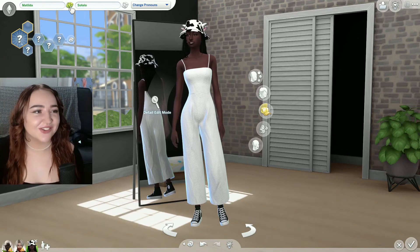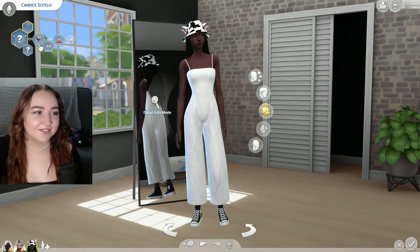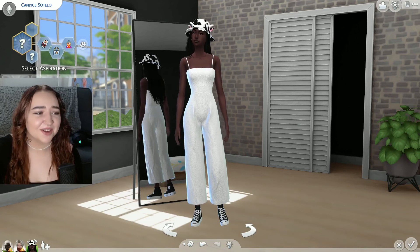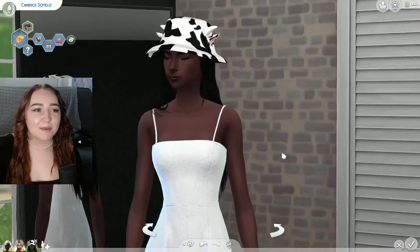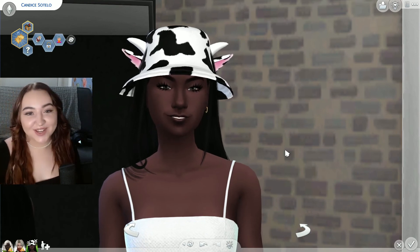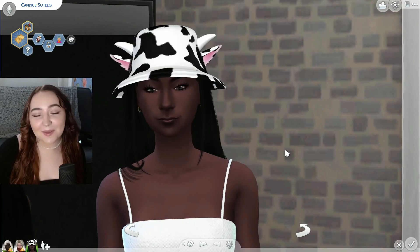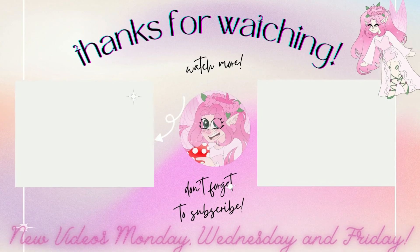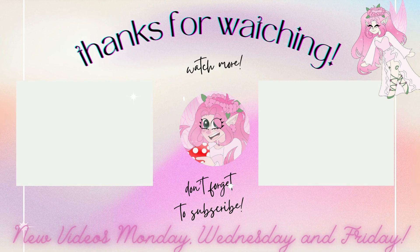Let's do her first name: one, two, three — Candace. And her traits: one, two, three. She's a baby maker, repressed, and she dislikes elders — oh no. Well, this was our sim. I think she came out literally so cute. I really enjoyed this part. If you liked this video, go ahead and leave me a like, comment, subscribe, and make sure you hit that notification bell so you do not miss my next video. Bye guys!